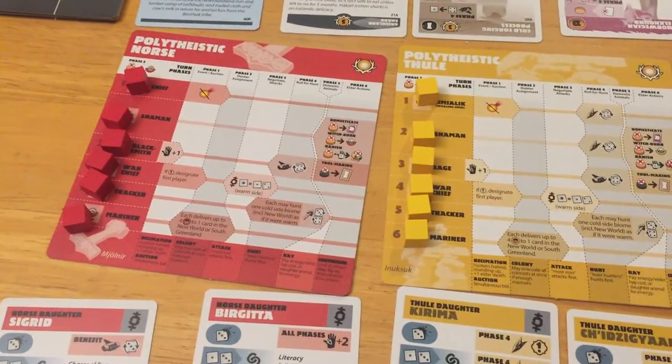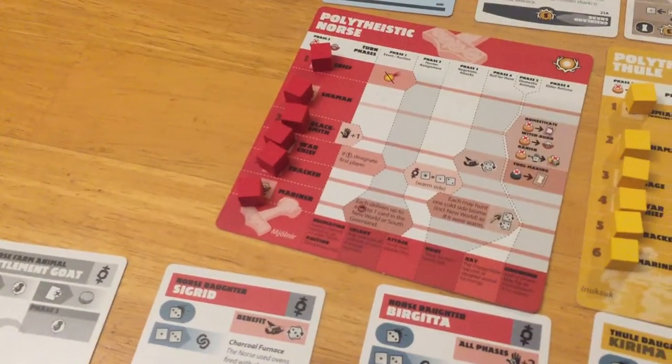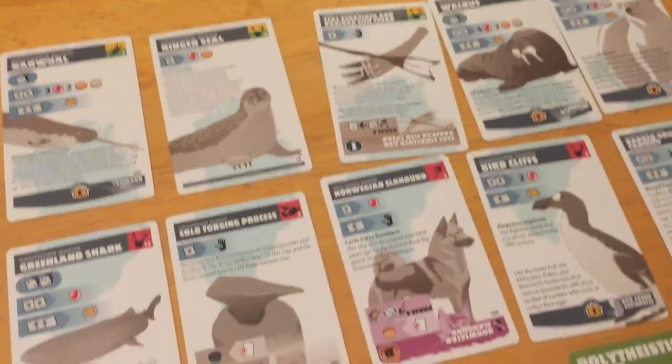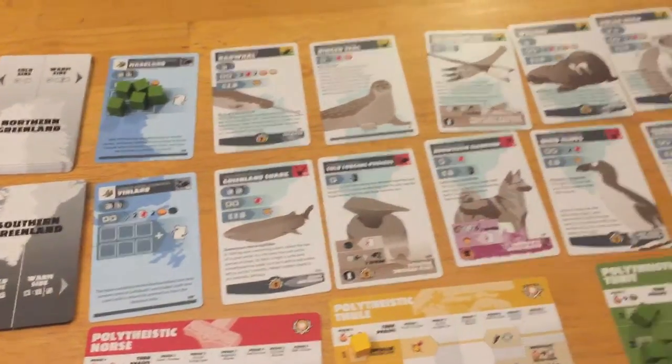If you want more Elders you have less Hunters, which means you can do less things and have less ability to guard — so it's a trade-off. Same with having Mariners: more Mariners allow you to move more groups of people around. But the Sled lets you go to any biome in Greenland, not necessarily the New World — you need a Mariner for that.